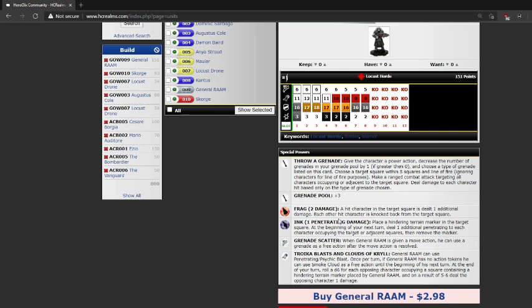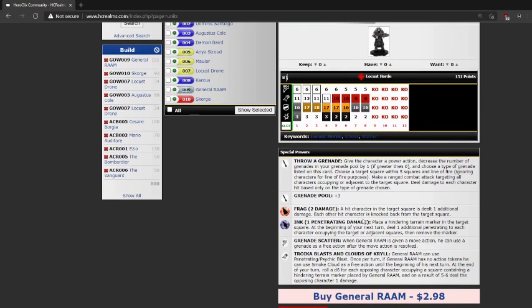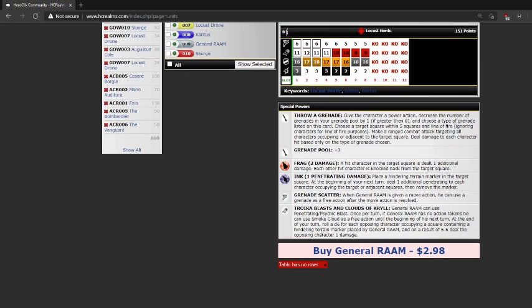When you use the grenade ability, it becomes a ranged attack and adds to the Grenade Pool. If you want to hear more about that, watch the first minute or so of our last video. He adds three to my Grenade Pool. He has the Frag Grenade and the Ink Grenade. The Frag Grenade does two damage — a hit character in the target square is dealt one additional damage, so my main target takes three, everyone around them takes two, and each other hit character is knocked back from the target square.